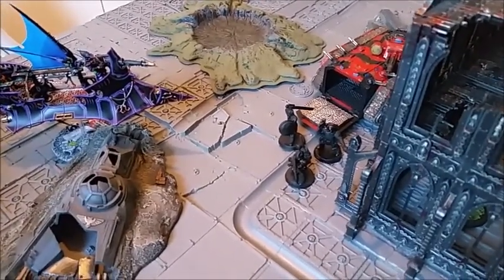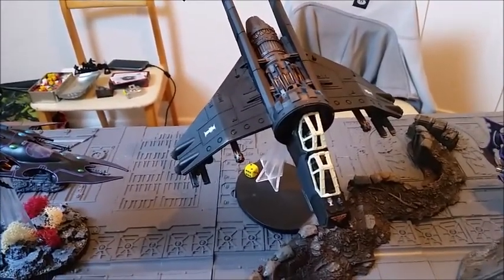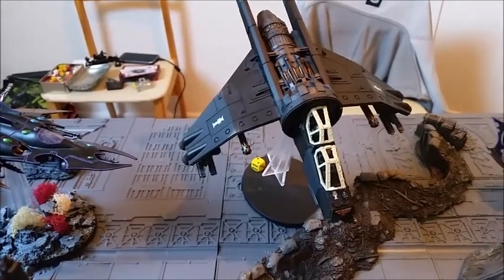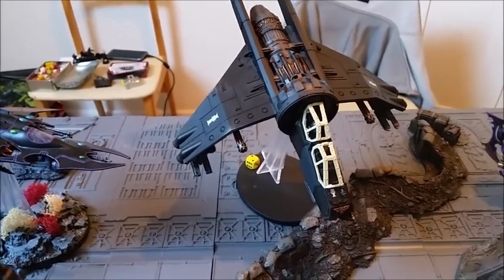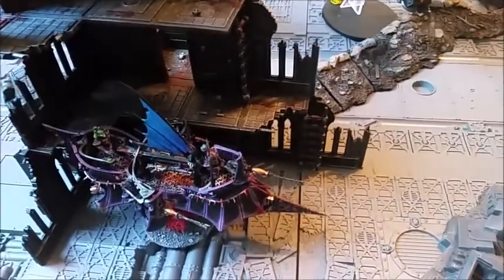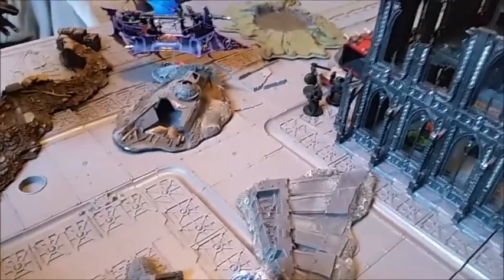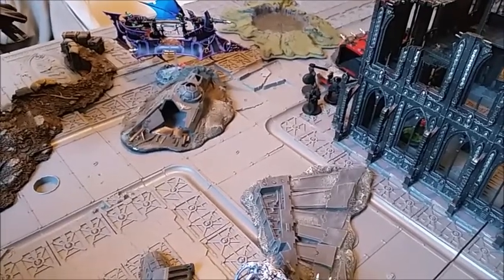Dan passed his leadership test. I shot the Razor Wing at the gunship and scored one hull point — Dan failed his Jink and also failed the Armoured Cockpit roll, giving a stunned result. I've still got the Ravager left to shoot before moving on to Assaults. I'm looking to get the Grotesques into a long charge over there.